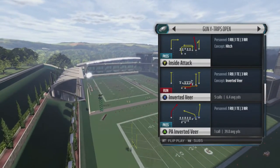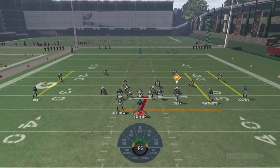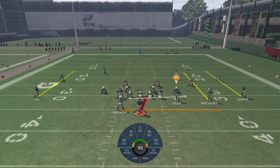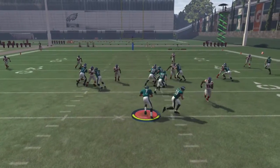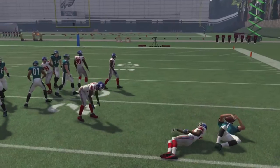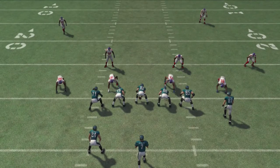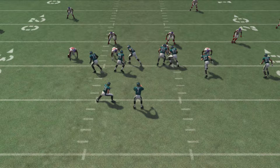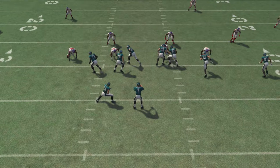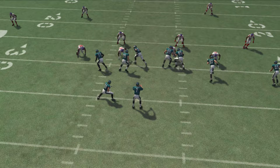So we snap the ball. We're going to see he gets an outside release, so we're going to hold onto it with the quarterback. What factors into this is play action - the higher the play action on the quarterback, the more defenders go for the running back. If you're using someone with horrible play action, they're probably going to go after the quarterback most of the time.